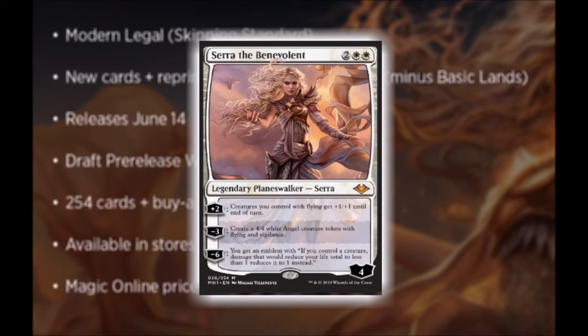The plus two is: creatures you control with flying get plus one, plus one until end of turn. The minus three is: create a 4/4 white angel creature token with flying and vigilance. And the minus six is: you get an emblem with — if you control a creature, damage that would reduce your life total to less than one reduces it to one instead. I do think the minus six could be a little bit better, especially for an ultimate, but I definitely think it has potential to be really, really broken.